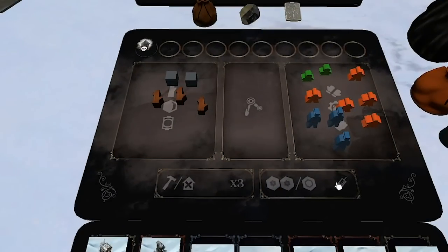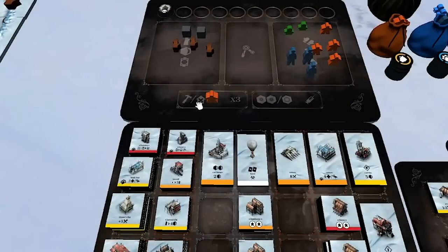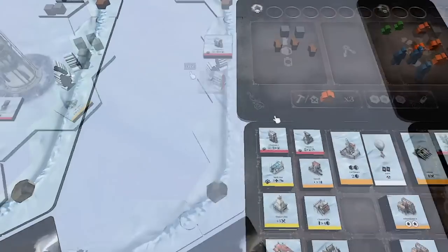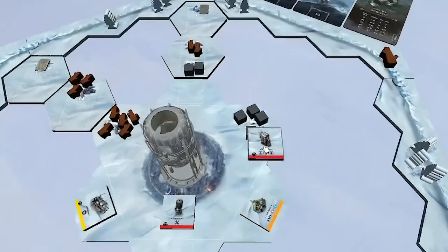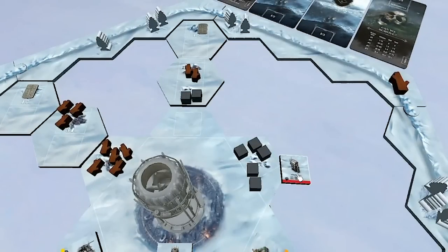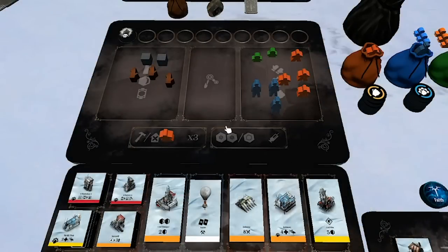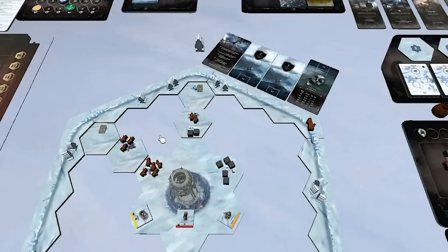The always-available build action lets a worker perform up to three build or dismantle actions. A build action costs wood shown on the building card and places it in any empty spot — though placing it on a resource space destroys those resources. Dismantle recovers one wood. The shovel snow action expands the map by adding tiles — always a cold action — placing either two A tiles or one B tile face-down, then flipping them and seeding resources like at game start. B tiles tend to be more lucrative but harder to heat since they're further from the generator.